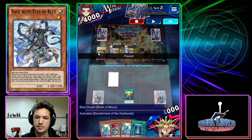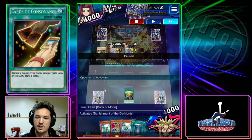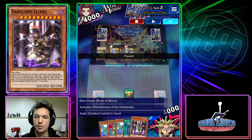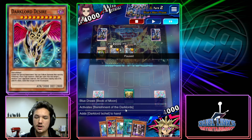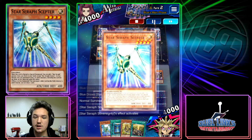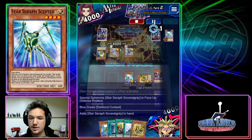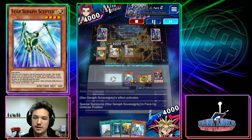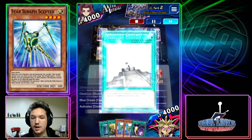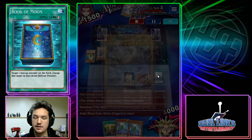He opens Sage plus Cards of Consonance and just does that play. I search my Ixchel because I really want to get some Stick Chair plays going — that's honestly your best turn one. I draw Stick and Chair so we just do the full Stick Chair combo again: special summon, draw, all the stuff — special summon, pop, draw, pop again. This deck is absolutely insane.